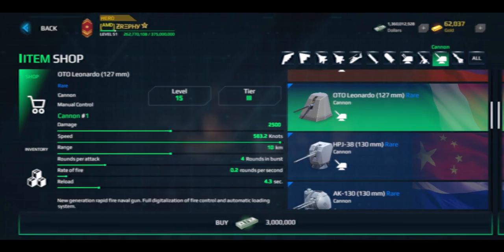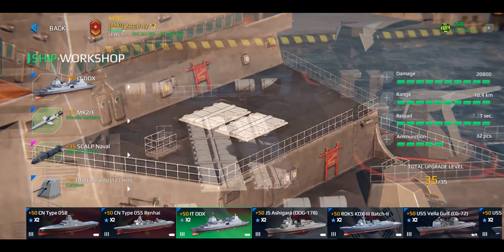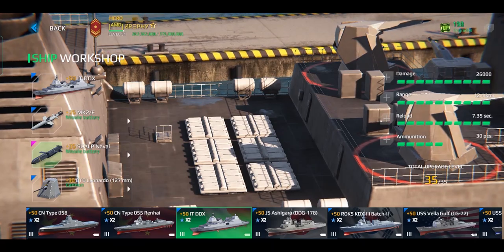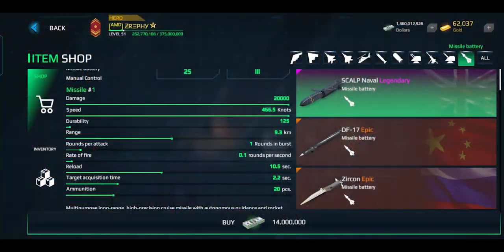Next are the two new tier 3 missiles: the MK2E and the Scalp Naval. The MK2E is a rare tier 3 missile that is very weak, comparable to Champ and Swarmer, but currently has the best speed of all rare tier 3 missiles. The Scalp Naval is a legendary tier 3 missile that truly lives up to its title — it's so powerful that it even outmatches the DF-17. It doesn't have hypersonic speed but it's the fastest non-hypersonic missile in the game, and it has decent durability making it tougher for air defenses to intercept.